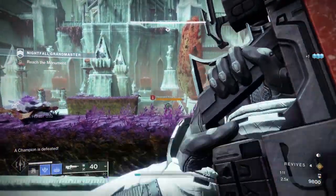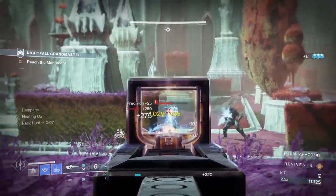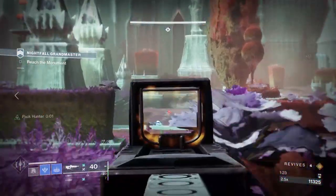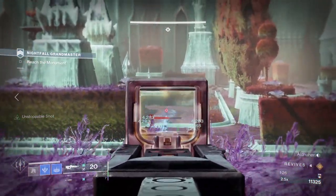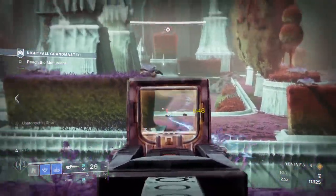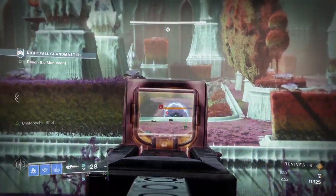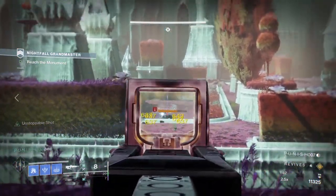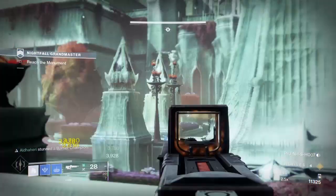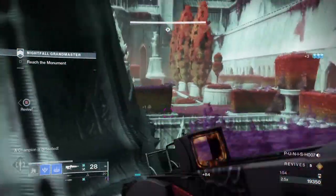I can't stress enough how important it is to have a Hunter with invisibility for this Grandmaster. No offense to Titans and Warlocks, but the Hunter's invisibility can make or break different phases of this strike. The Omni-Oculus exotic chest piece will be an absolute must-have for Hunters. Titans will want to use Bubble or Thunderstrike, while Warlocks will want to use Stasis turrets. Arc damage received is significantly increased, so running max resilience will be a great asset as well.